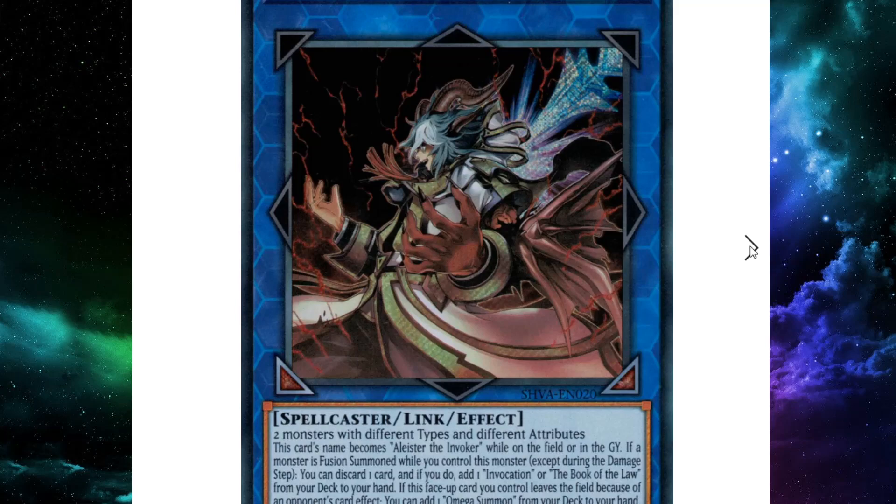There are also some other cards that become more interesting with this new monster — one of which is Alistair the Invoker of Madness. If a monster is Fusion Summoned while you control this monster, you can discard a card, and if you do, add an Invocation or a Book of the Law from deck to hand. Also, if it leaves the field because of an opponent's card effect, you can add an Omega Summon to hand. Omega Summon isn't great, but Invocation — we know that's good. That could let you summon another Fusion Monster, and with the new good one you could be setting up like Mahaama plus the new one.